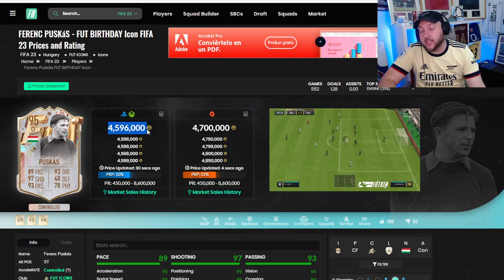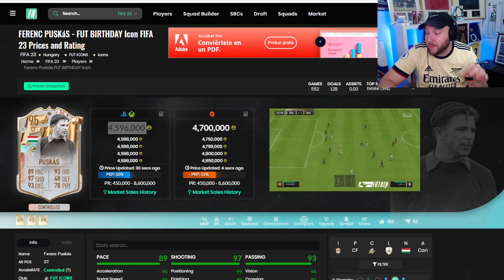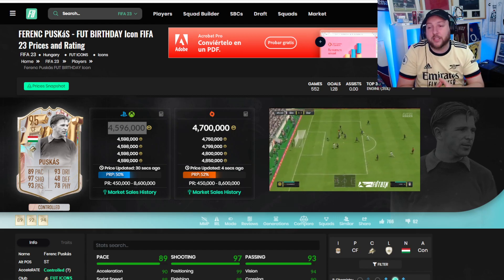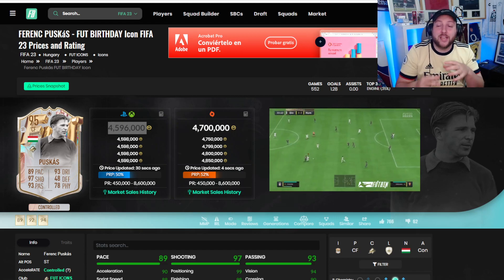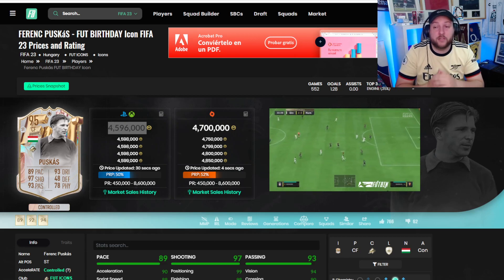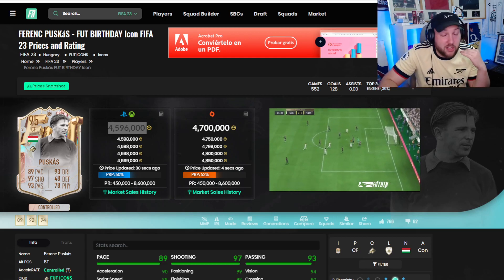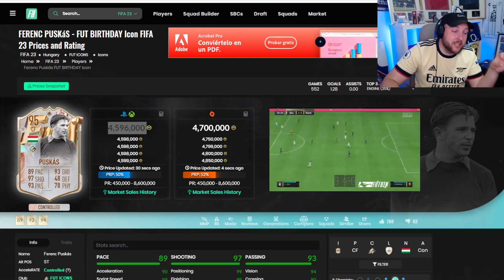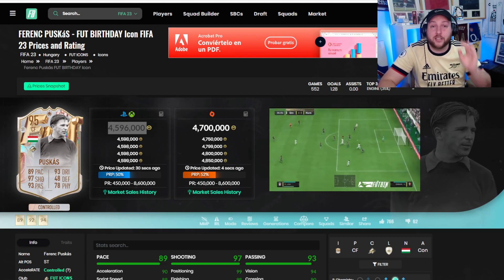In terms of prices, Puskas is one of those that will be about 2 to 3 million for a long, long time. Yes it will drop down depending on what SBCs EA decides to bring out — for example if we get an SBC that guarantees a Foot Birthday icon, panic will set in and his price will go down. But I generally think it will hold because this will be the best version of Puskas. He is extremely top tier meta and will upgrade anybody's team. As always, if you have any questions about this card or any other, comment down below — and if you're new to the channel, hit that like button and subscribe. Catch you in the next one!